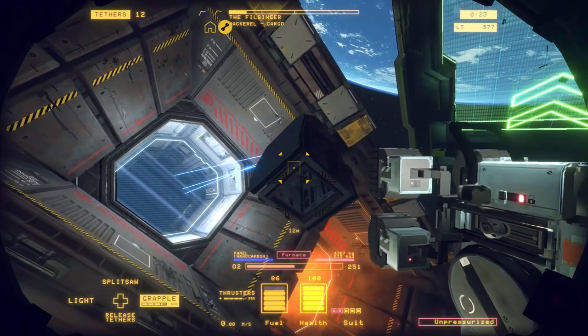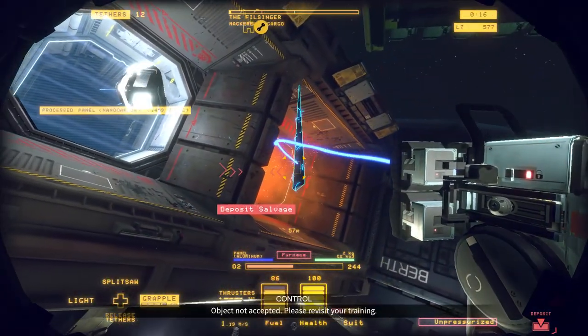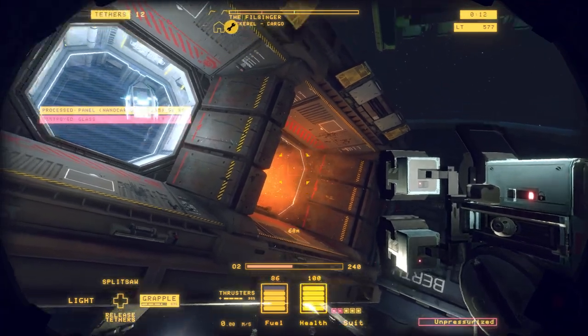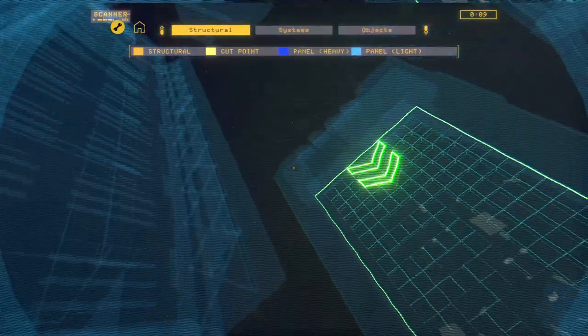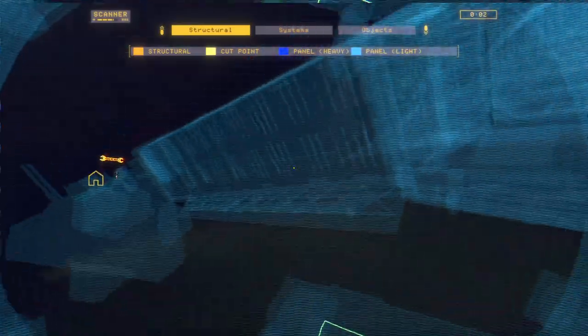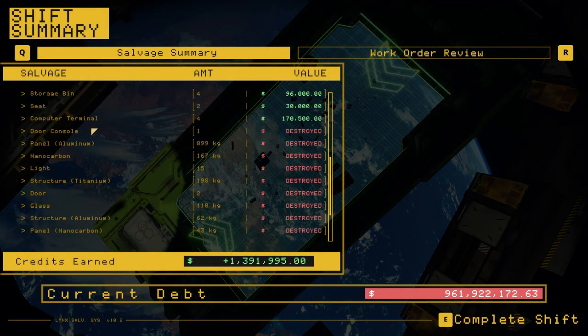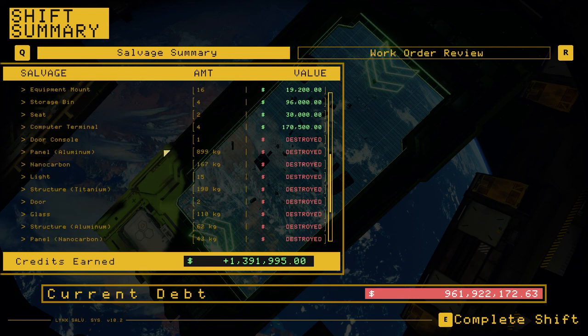Once you're all done, if you're worried about little pieces you want to pick up before your time is up, just hit the scanner and look around. There goes my time. We lost some nanocarbon — not great — and a lot of aluminum paneling, which is probably from the cockpit. I have yet to really figure out a good reliable way to cut the cockpit out.